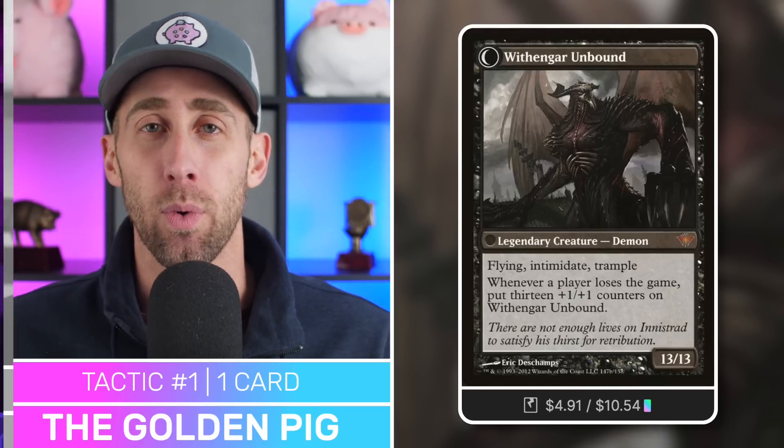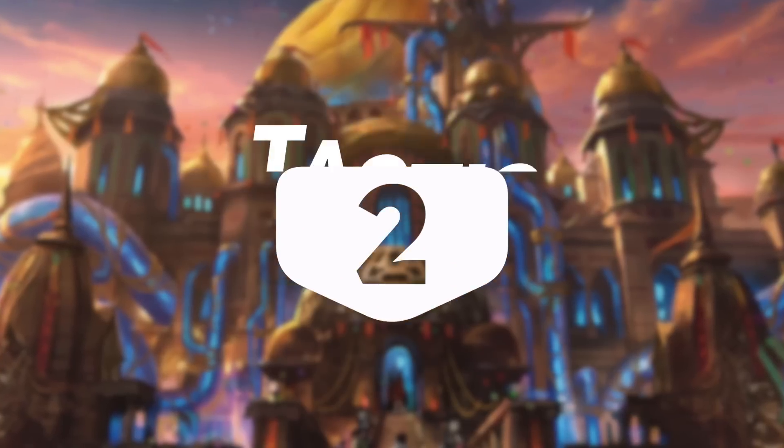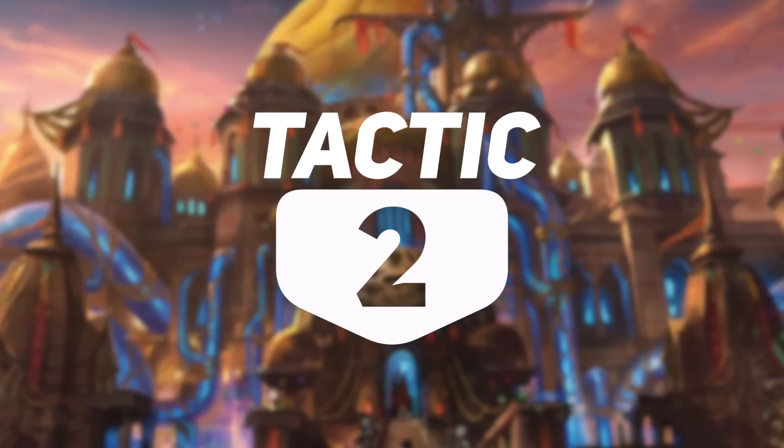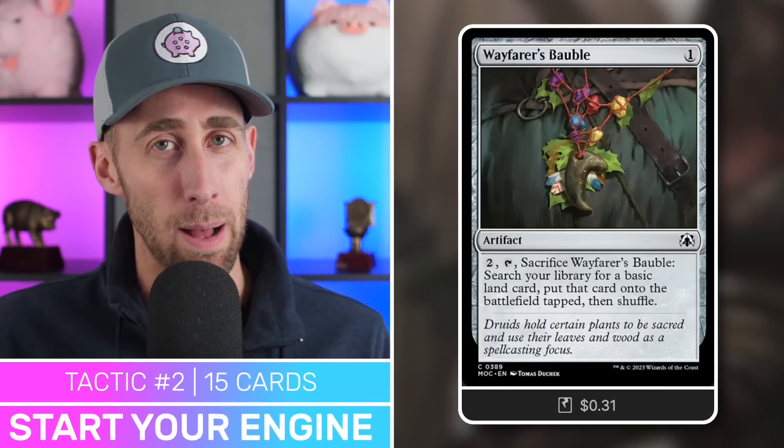We can't just hope we happen to get this in our hand and play it — we've got some ways to ensure that. But first, we need to talk about tactic number two, which is where we start our engines because we need to get things going. And first up, there's Wayfarer's Bauble — pay two, tap, sacrifice, go get a basic land to play. Fantastic card.